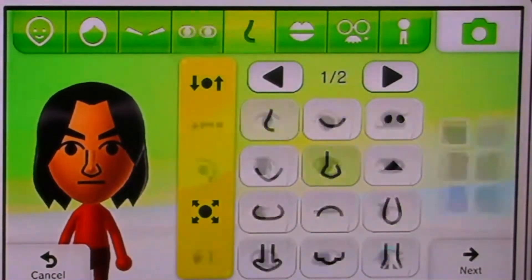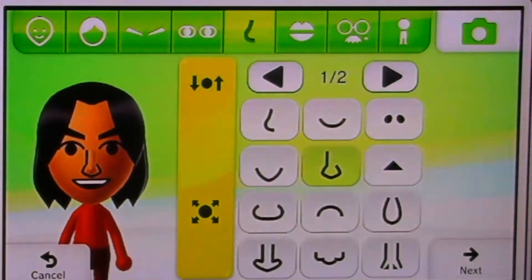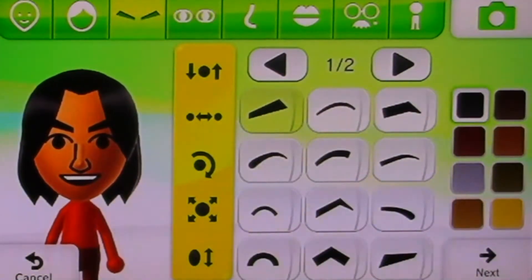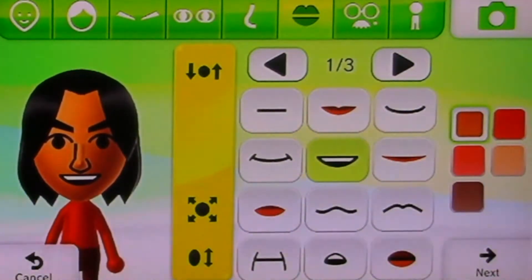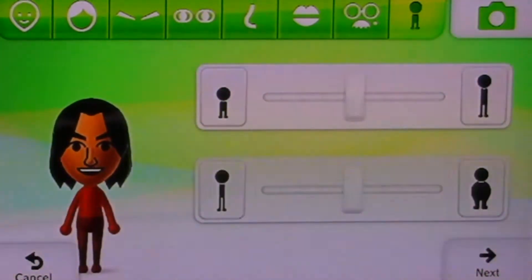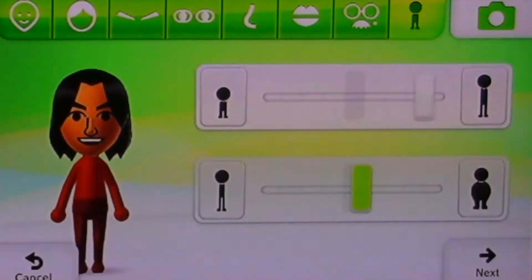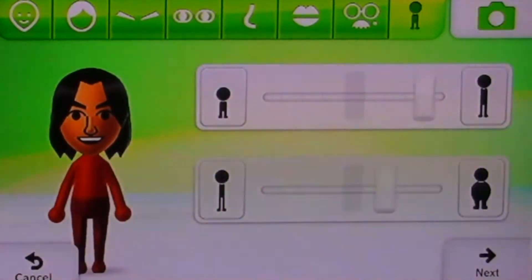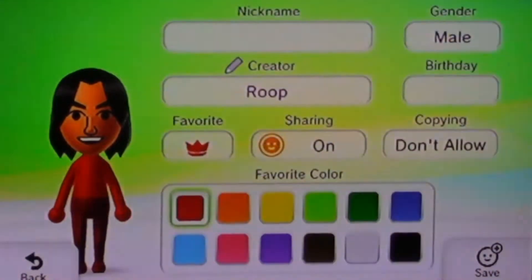For his mouth, I made him look a little cheery because Maui thinks he's a higher class. We changed his eyes and set his mouth. We're going to make him really tall because you know how tall he is, and really buff, and now we're going to click next.